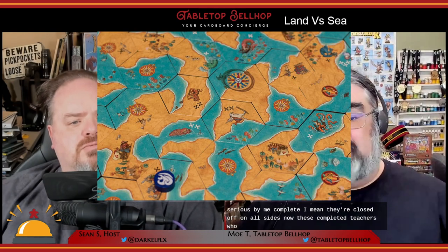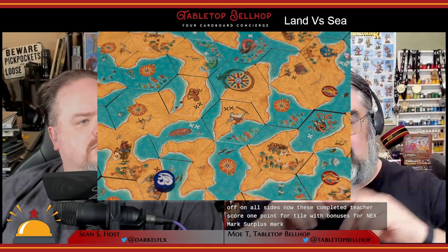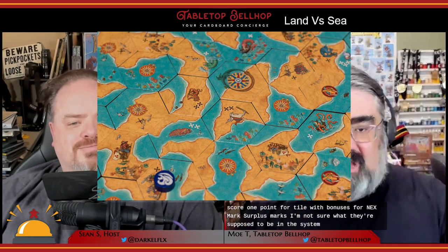Completed areas score one point per tile, with bonuses for any X marks or plus marks. Sea can complete land areas and vice versa, but the points only go to the player that controls those areas — closed sea areas always go to sea, and closed land areas always give points to land. While you can complete your opponent's areas, there are only very few instances where you'd want to, usually after calculating some sort of trade-off in the points.